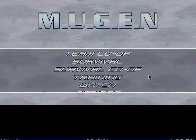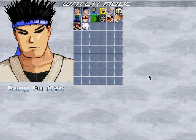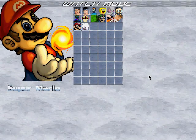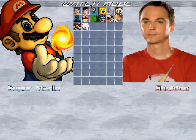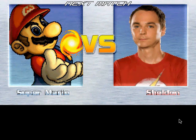Now I'm mainly going to go into just the watch mode to show these characters off, so I'm not really going to be playing the game in this part, I'm just basically going to watch them. First of all, we have Mario. I downloaded him and I'll pin him against Sheldon Cooper. Let's do it.